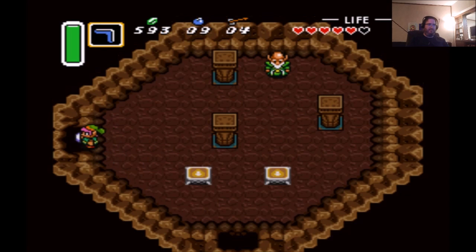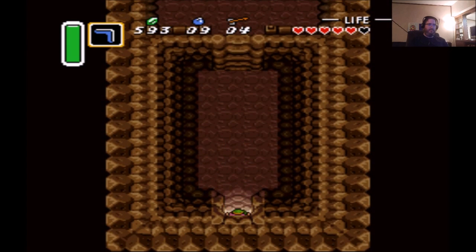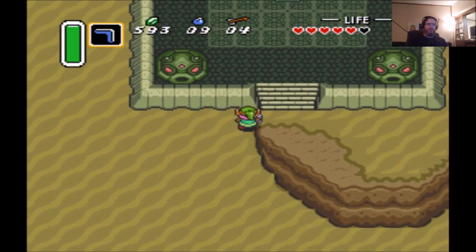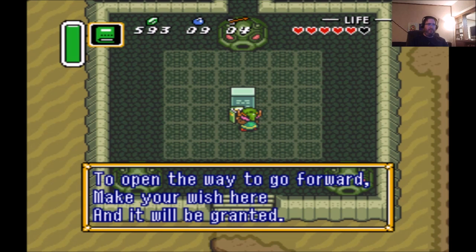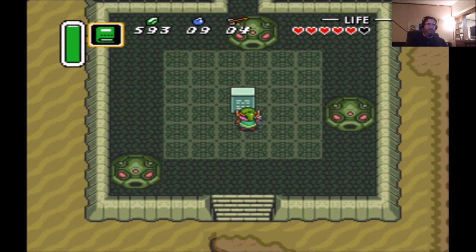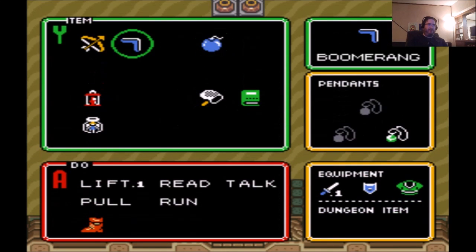And there's our heart piece in the treasure chest. There's another one here on this screen as well, but we can't get to it until we go into the level itself, so we'll do that now. To open the way to go forward — 'Make your wish here and it will be grand.' If you try to read it without the Book of Mudora, it will just be Hylian text, indecipherable. With the book, you can open the way, like we just did.